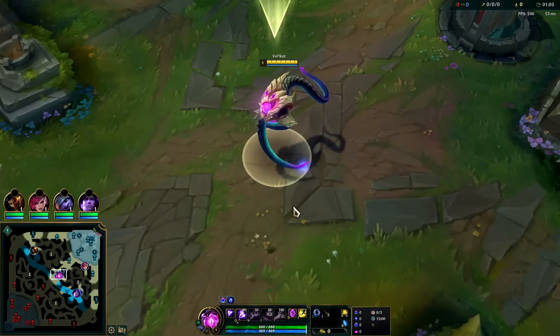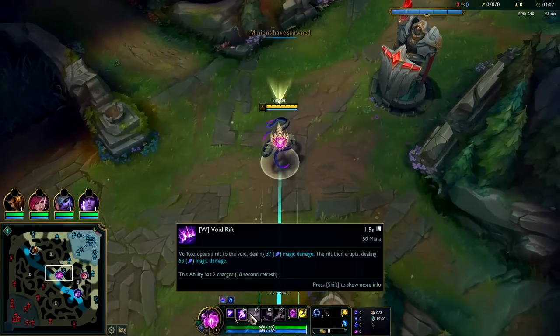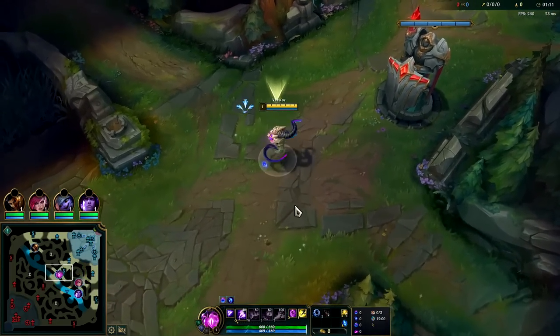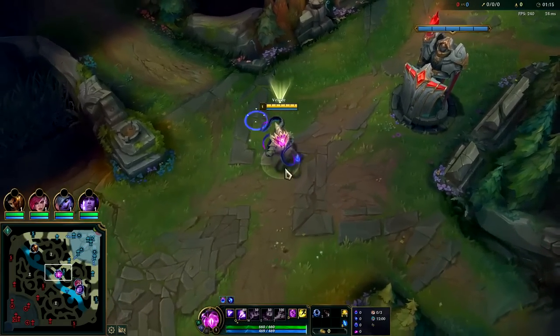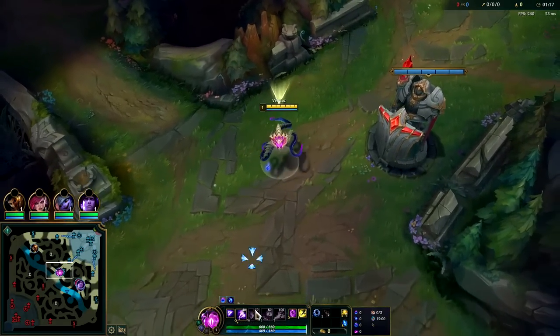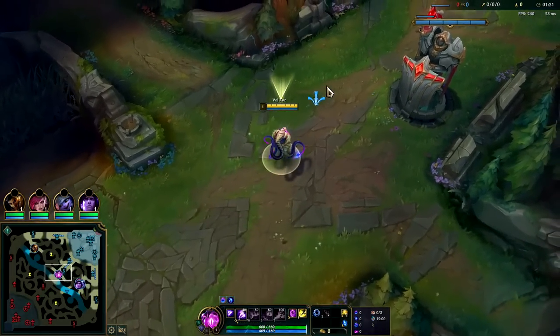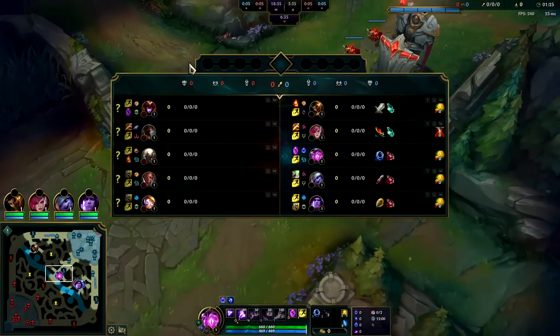Vel'Koz plays well against both ranged and melee champs. His main weakness is getting ganked, so you need to watch your positioning and pay attention to where the junglers are likely to be. Up against Pantheon, we should go for a W max, shove him down out of lane and crush him. Against matchups where pushing doesn't make sense or they can punish you when you go to W the wave, you'd want to max Q first. Regardless, we start Q first then max W.